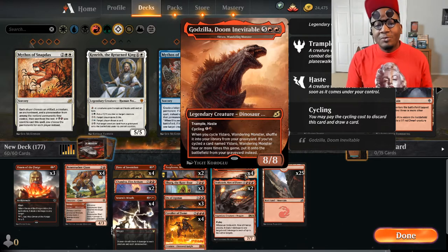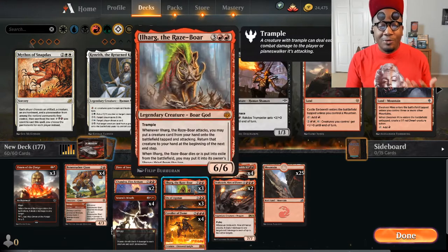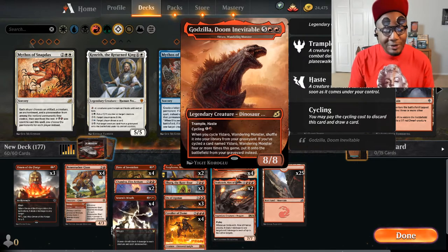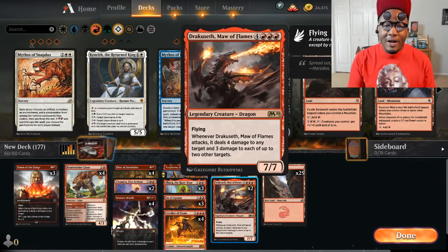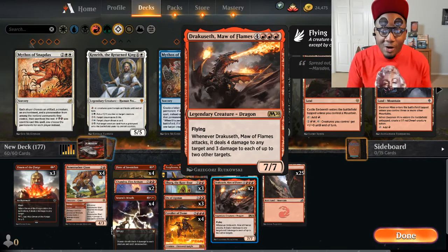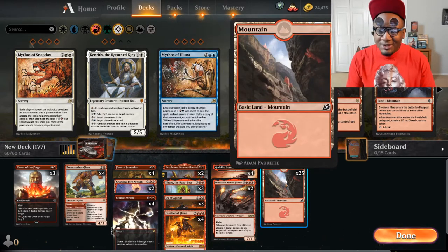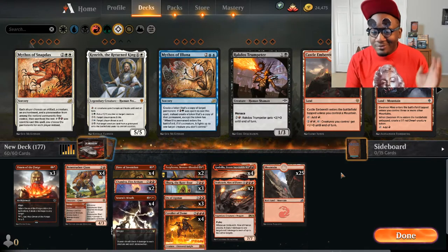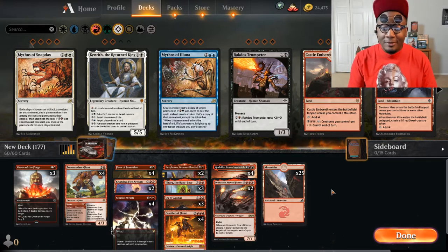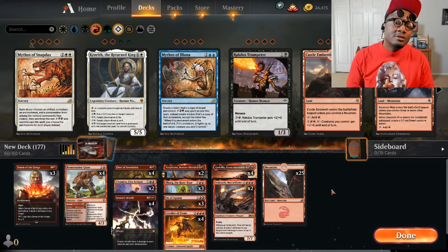The cycling Godzilla is a means of pitching a card to draw into Fires or draw into a land, something you may need. Once you get him up to four counters, he comes into play for free. He's also great with the Raze-Boar God - he comes down as an 8/8 trampler, so tough to deal with. Then Drakuseth, Maw of Flames - don't really have to say much about this card, we all know it's a dominating beast once it comes down. Running 25 mountains, no sideboard - this is strictly built for best of one. It's a lot of fun, so let's go into the gameplay.